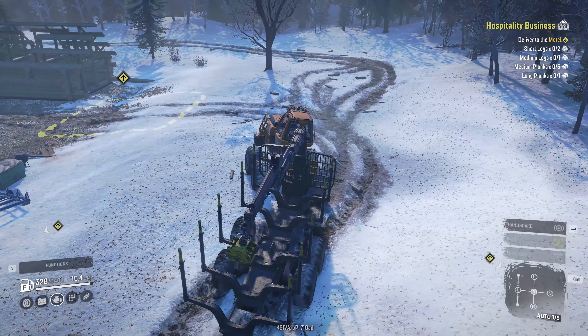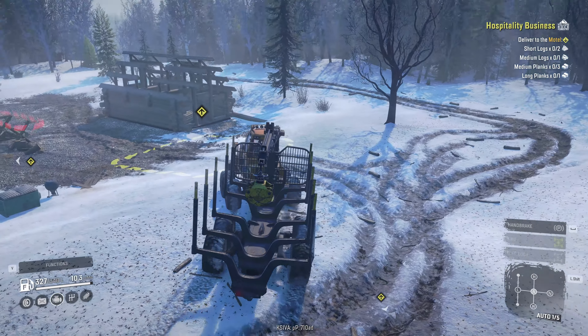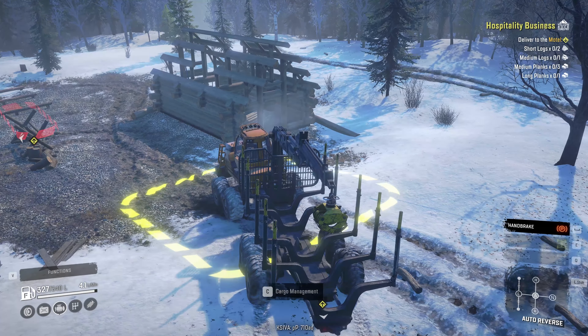Oh, there's an upgrade over here. So when I jumped into the Titan, the watchtower activated and it found me a couple of upgrades that we need to go find. Where do I get short logs?